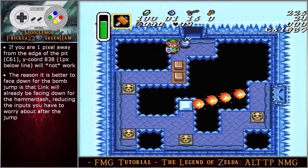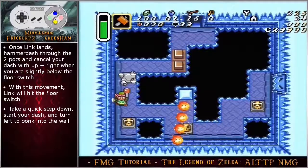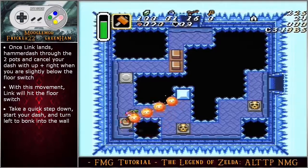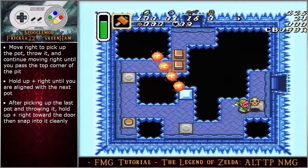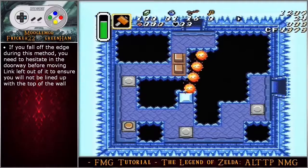The visual cue is that the top of link's hat is either even with the thick black line below the doorway or one pixel below. If you are one pixel away from the edge of the pit (coordinate C61), the visual cue for the top of link's hat being one pixel below the black line will not work. The reason it is better to face down for the bomb jump is that link will already be facing down for the hammer dash, reducing the inputs you have to worry about after the jump. Once link is blasted over the gap and lands, hammer dash through the two pots and cancel your dash with an angle up right input when you are slightly below the floor switch. With this dash cancel movement, link will hit the floor switch. Take a quick step down to ensure you do not get hit by the fire bar, start your dash and turn left to bonk into the wall which sends link over the pit.